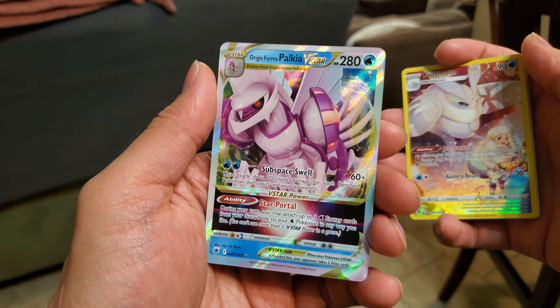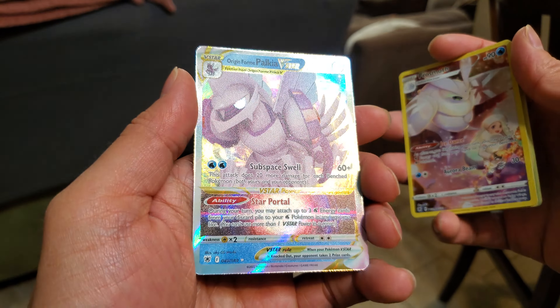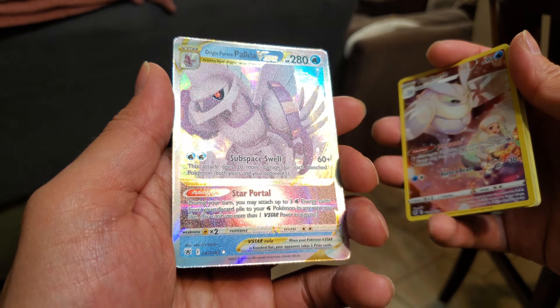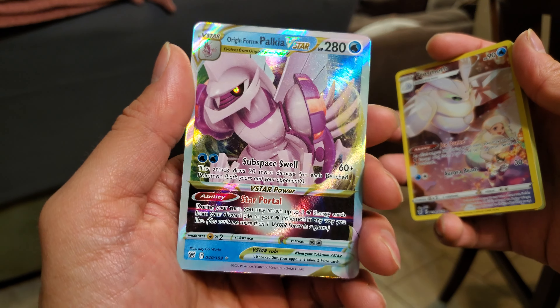Shield on — hey, character rare Frosmoth, very nice! And oh yes — Origin Form Palkia V-Star! Man, did we just say we needed to pull things to make new decks? Here we go!